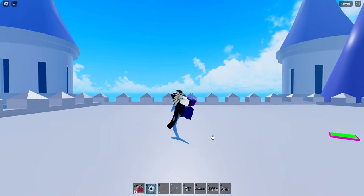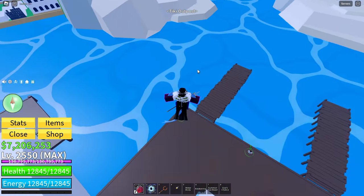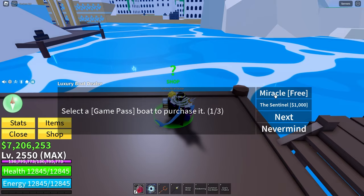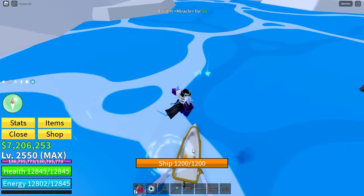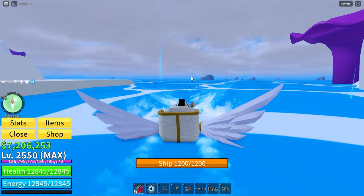I've got my portal over here and I will head down to Tiki Outpost. I'll go down over here and spawn a boat. The boat I will choose to spawn will be the Miracle — it's got more health than the Sentinel, which is really silly, but it doesn't really matter.